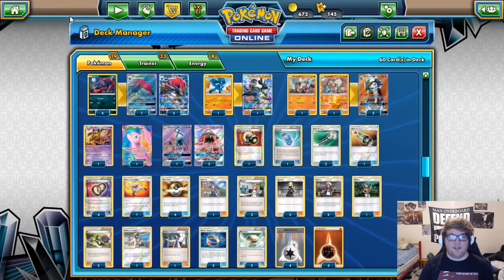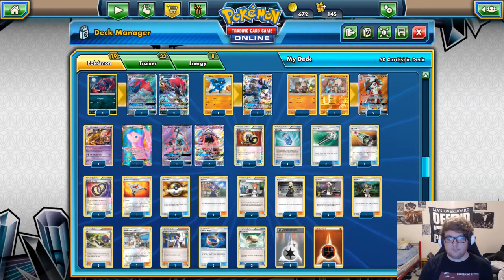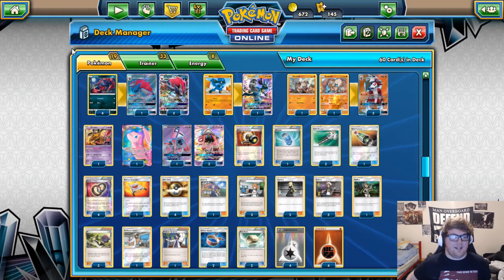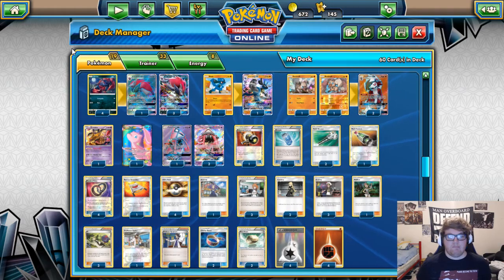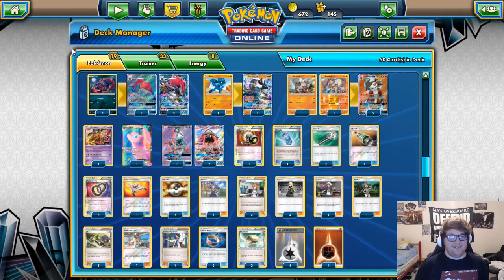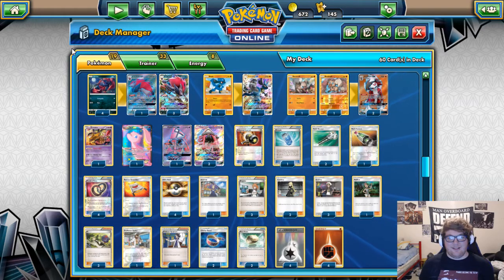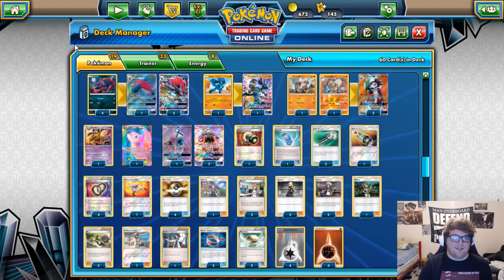Any matchups you were hoping to avoid? I'm glad there was literally only one Buzzwole somehow — I just don't like that matchup. They're like the only deck that can be more aggressive than you. I can't wait for rotation because we lose stuff like Max Elixir, Strong Energy, and Puzzle of Time. I honestly think Buzzwole is a very toxic deck for the game right now. It's getting even more support next set — it might need it to keep up with Ultra Necrozma though. I'm doing some testing for that tomorrow.